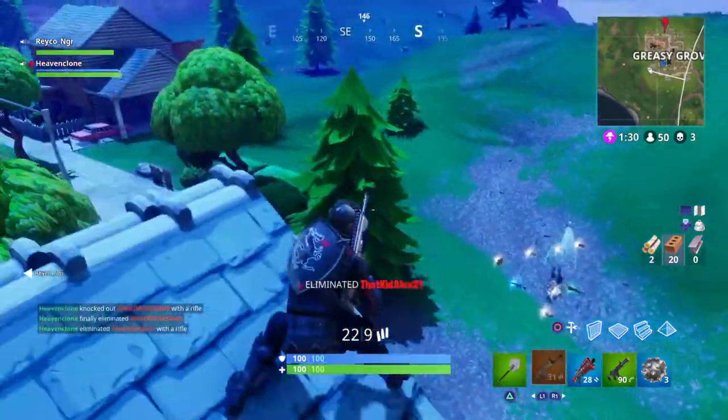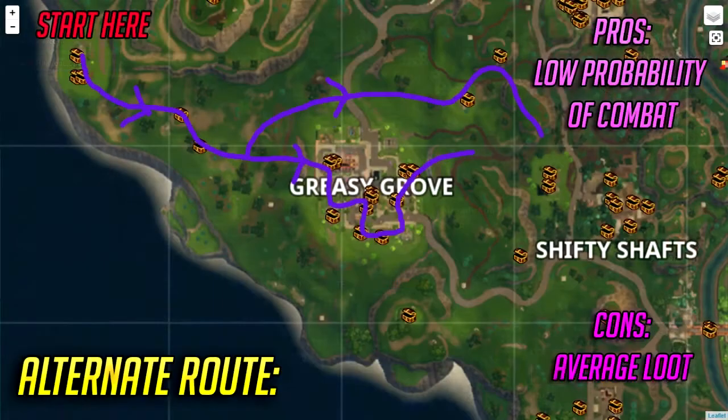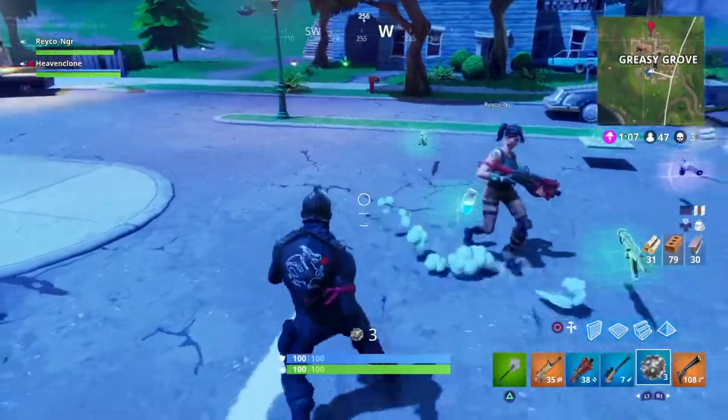For the more passive players out there, I also have an alternate route which is very rarely used. You start south of Snobby Shores at the two houses, then move on to a couple of chest locations outside of Greasy, then either move into Greasy and loot it using the first route, or avoid it completely and keep getting chests on the outskirts. The loot for this route is pretty average, but you're a lot less likely to run into enemies while looting.